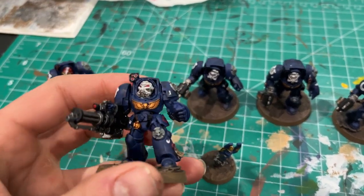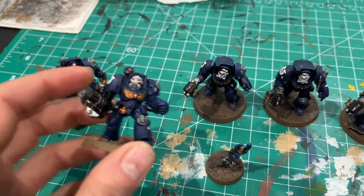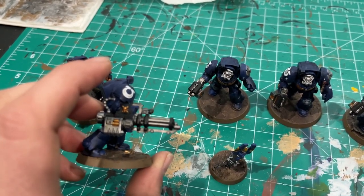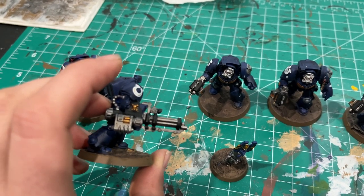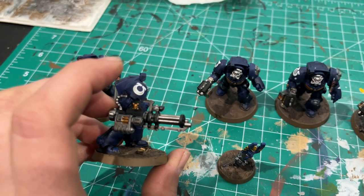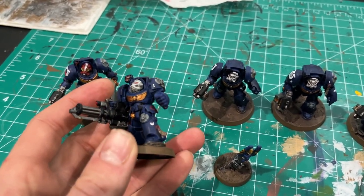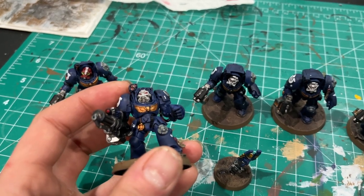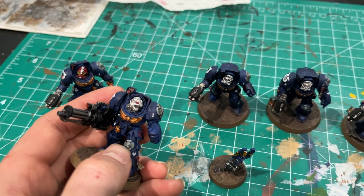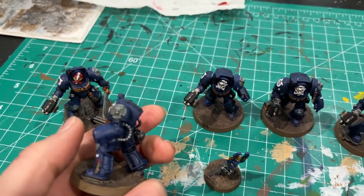The paint recipe is the same as before: Macragge Blue with Drakenhof Nightshade, Abaddon Black and Leadbelcher for the black and gunmetal, shaded with Nuln Oil of course. Retributor Armour shaded with Reikland Fleshshade to warm up that gold tone. The crux terminatus stone crosses are Celestra Grey with Nuln Oil as a shade.